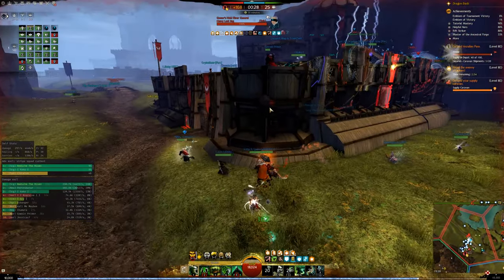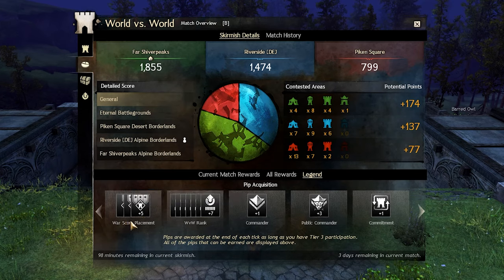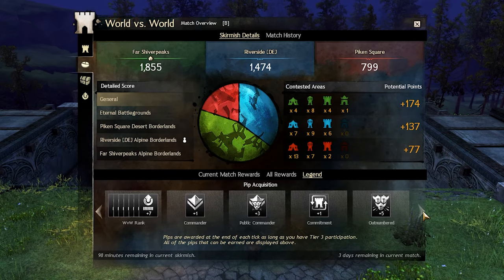How much you're progressing on your pips every tick is determined by different factors. Depending on how your world is doing in the current skirmish, you'll get 3, 4, or 5 pips based on the current skirmish placement. You'll get everything from 0 to 7 pips based on your rank. You'll get 1 extra pip for commanding a squad of at least 5 other people. You'll get 3 additional pips for commanding a public squad with at least 10 people. If you managed to get the wood pip chest the previous week, you'll get 1 extra pip this week. You'll also get 5 additional pips if you're currently outnumbered on your map.